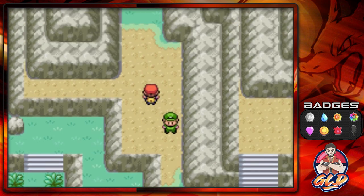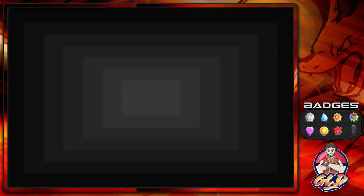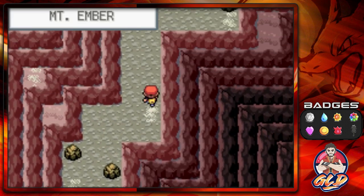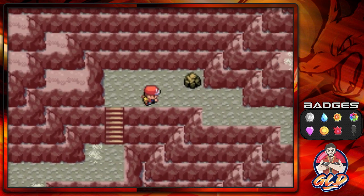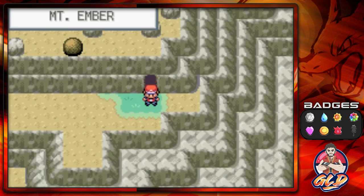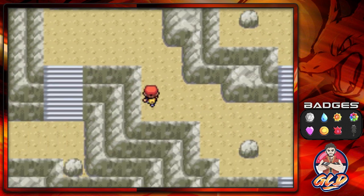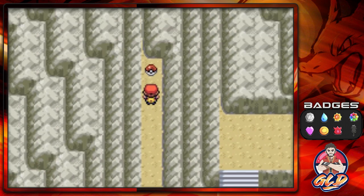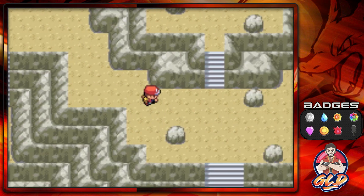Found an Ultra Ball — a precursor to what's about to happen. Inside Mount Ember, an active volcano. You can find Rock-type Pokemon here, and later on you'll find rarer Pokemon that don't normally appear in Kanto. Making our way through while repelled. Here we are at the very peak of Mount Ember. Make sure to check every spot here — you'll find a Fire Stone. Also grabbing another Ultra Ball, which you'll definitely be needing.